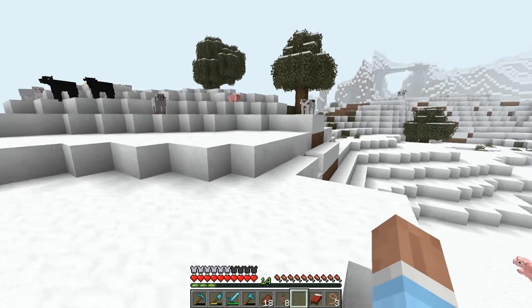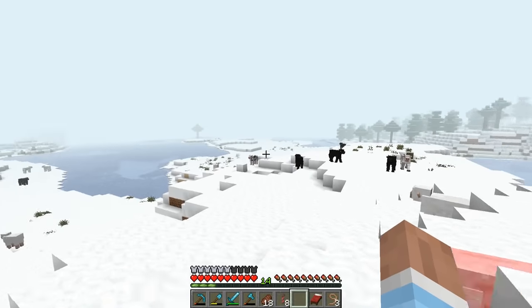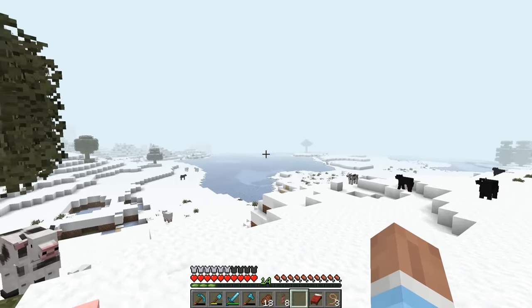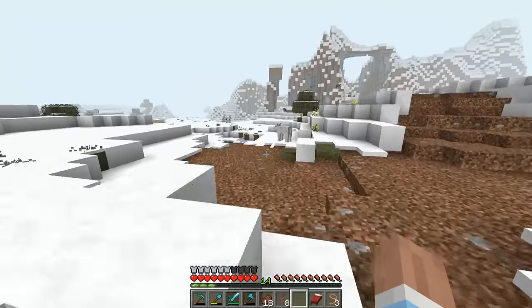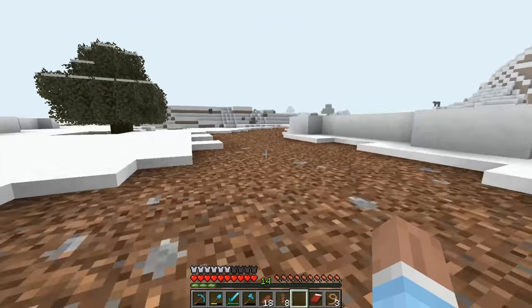Some things we need in this area: we have to have like a barn, a church. Maybe some crop fields that are just covered in snow and stuff — I think that could be pretty cool. Obviously they're not gonna have stuff planted in them whenever it's winter, so maybe some dead crops, stuff like that in there.